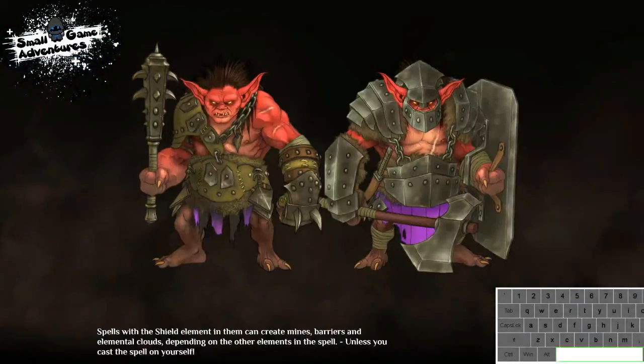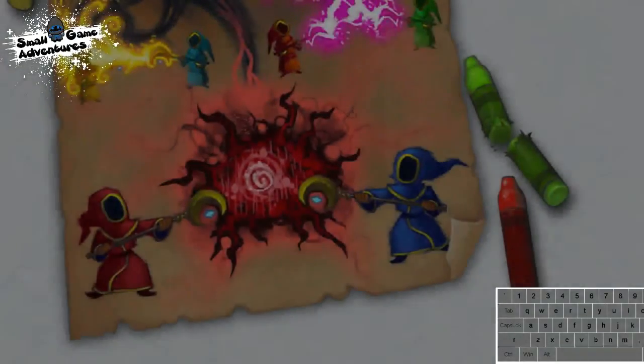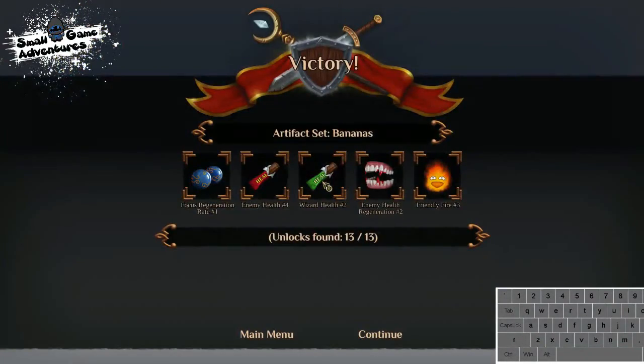That's the end of Chapter 5, guys. Thank you for watching. There's a little cutscene here which I'll skip - I can't believe I'm going to skip it all. This has been Small Game Adventures, I am Moodle. That was Chapter 5 - please stay tuned for Chapter 6 and I'll get it up as soon as possible. Until next time, keep enjoying.